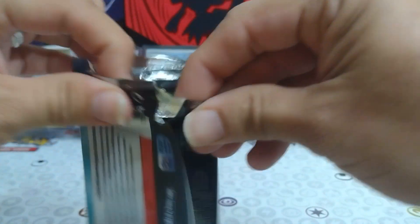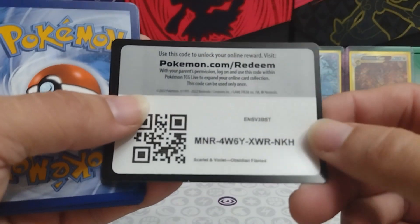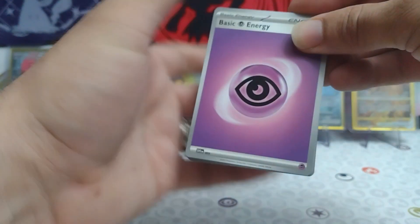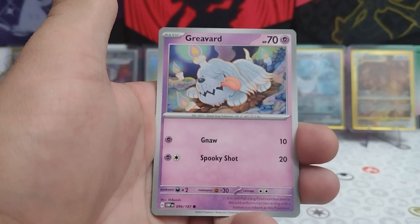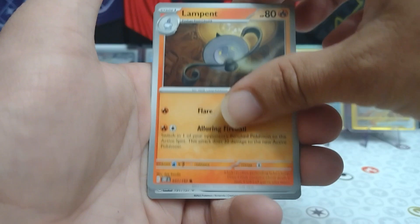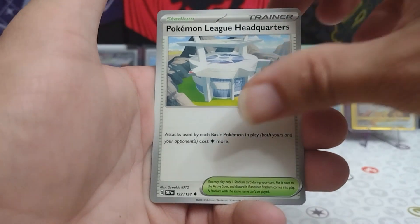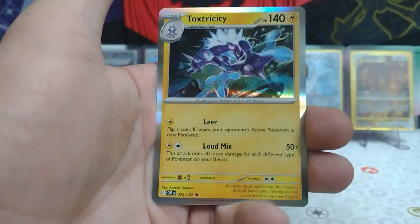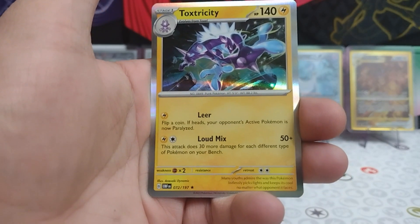Last chance for some last pack magic. Will Charizard make us a happy camper today? One last chance to pull something out of this tin — zero for six packs, pretty much, guys. That's pretty bad. Psychic Energy, Grieving, Tandemaus, Togepi, Lampent, Perrserker, Bellibolt, Pokemon League Headquarters, the Reverse Lillipup, the Reverse Oddish, and... we got skunked again, guys! Toxtricity! Man! Not cool, dude! Not cool!